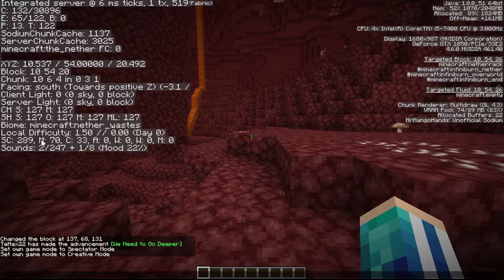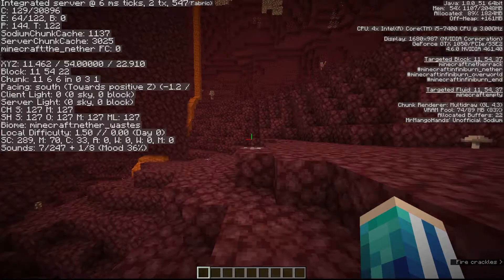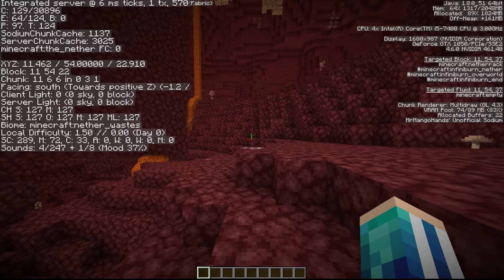So this basically says: entity in field of view / all entities loaded. Now here we have M and C. M is entities that are non-permanent — in the Nether, everything except piglin brutes and piglins, so basically skeletons, ghasts, and zombified piglins. Those are the M value: all mobs that are non-permanent, meaning they will despawn when we're loaded. C is creatures, which in the Nether is just striders. What you want to do is add up the M value and C value — for example, 70 plus 33 equals 103 — then subtract the total entity value from that.